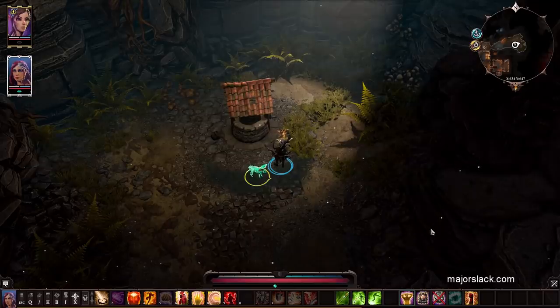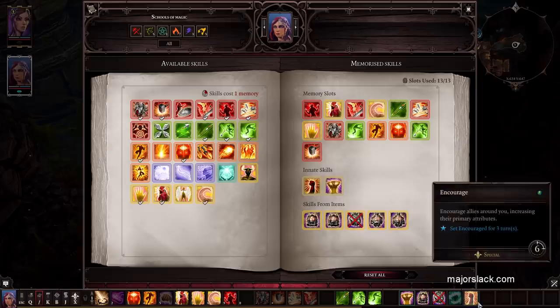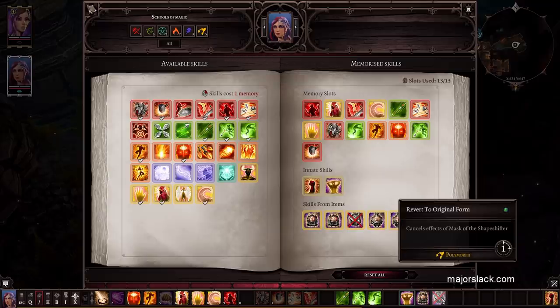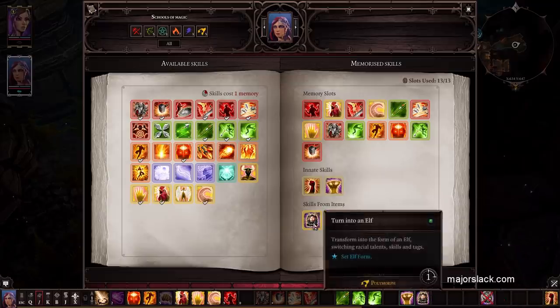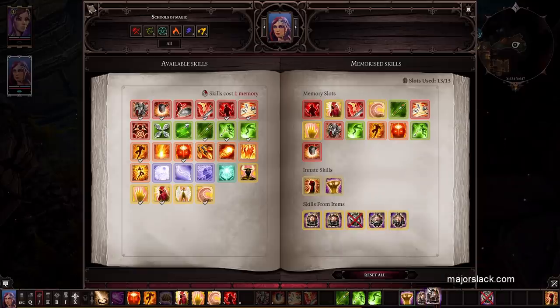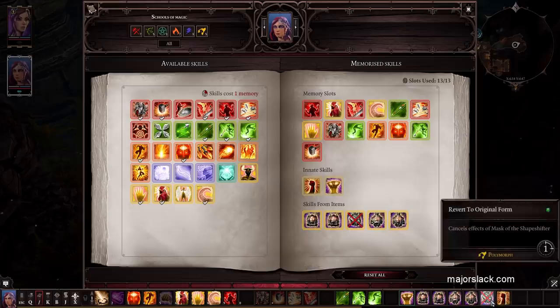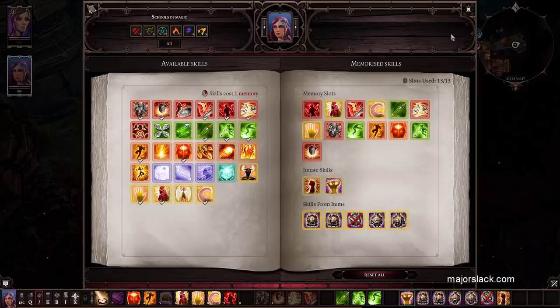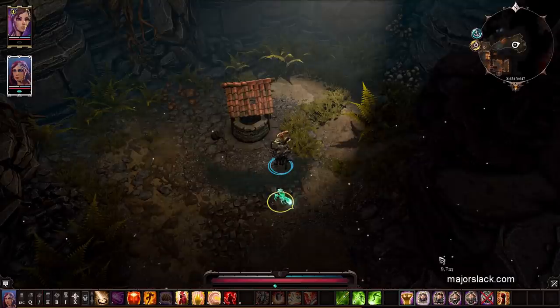Let's load up all these skills — normally I don't have them loaded because I only need Elf and turn back to original form. Let's load them all up: Elf, Lizard, Dwarf, and Human. Now, even if you're using a human like Losa, changing into a human still counts as someone different. So don't think you can get another option to use the well just because you're changing into the same race you already are. Let's start with Elf.